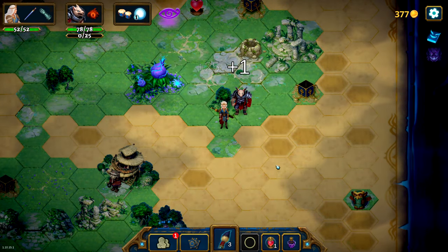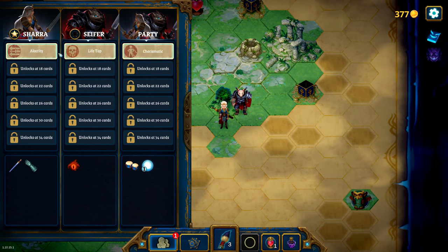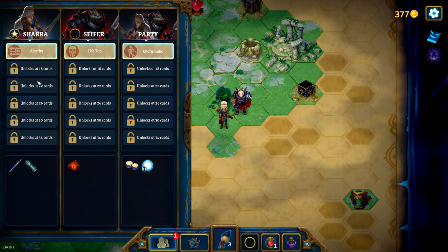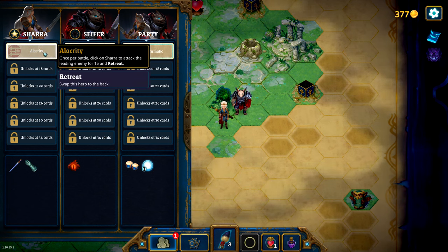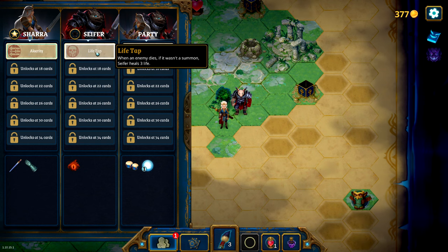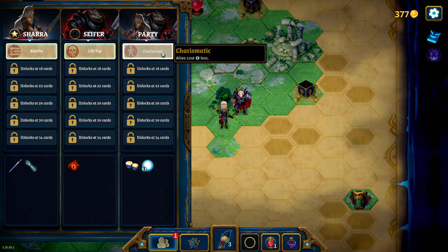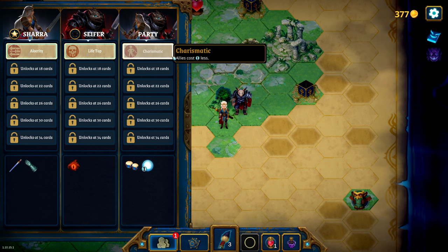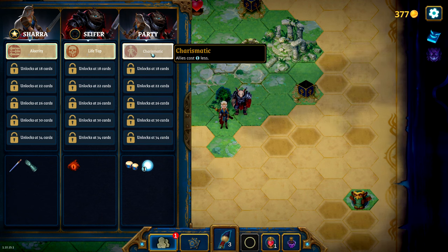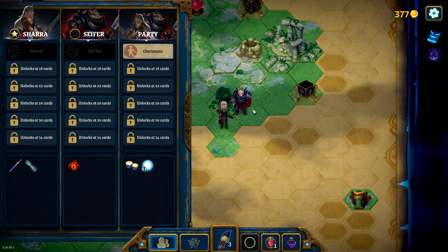The more cards you draft, you get talent points. This unlocks based on the number of cards you got, and they give you nice bonuses. Once per battle, click on Shara to attack the leading enemy for 15 and retreat — very nice, very helpful. Life Tap: when an enemy dies, if it wasn't a summon, Cypher heals 3 life — super powerful. Charismatic: allies cost 1 less. I have zero allies in my deck, but this is one of the most powerful upgrades you can possibly have. I could operate under the assumption that I'm going to have some allies, so we're going to pick Charismatic.